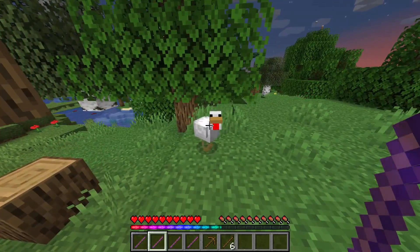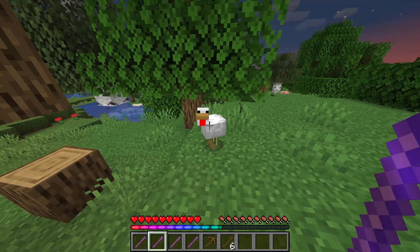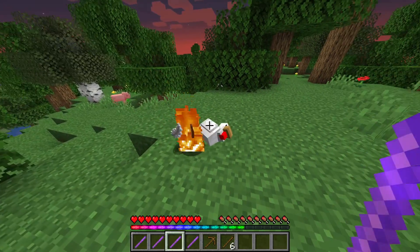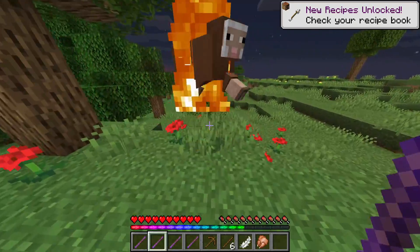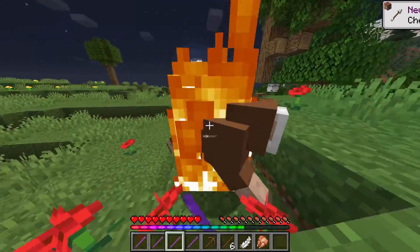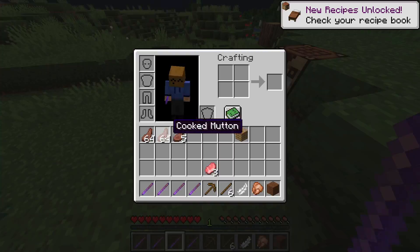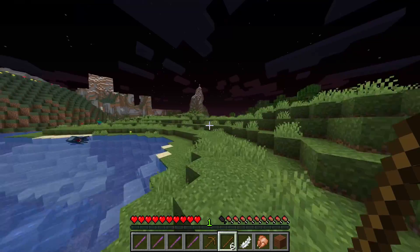Something I definitely will not struggle with in this episode is food gathering, because I have this looting enchantment that is going to basically give me every bit of food I need just from this chicken. First thing I'm gonna do is hit it with the fire aspect and then — oh frick. Let's try it again on this guy and use the looting one to take him out. Yeah, okay, we are set!